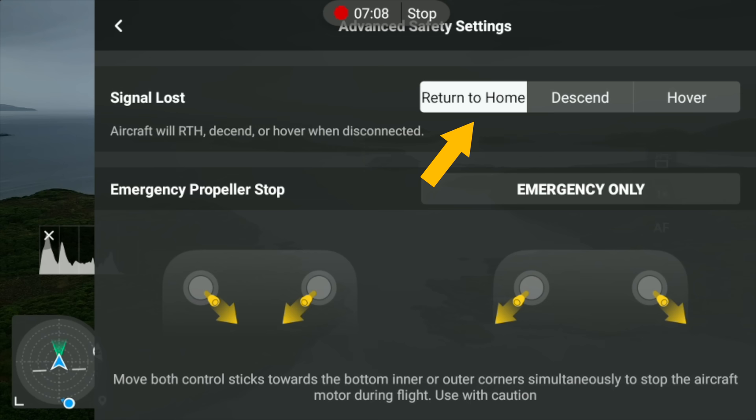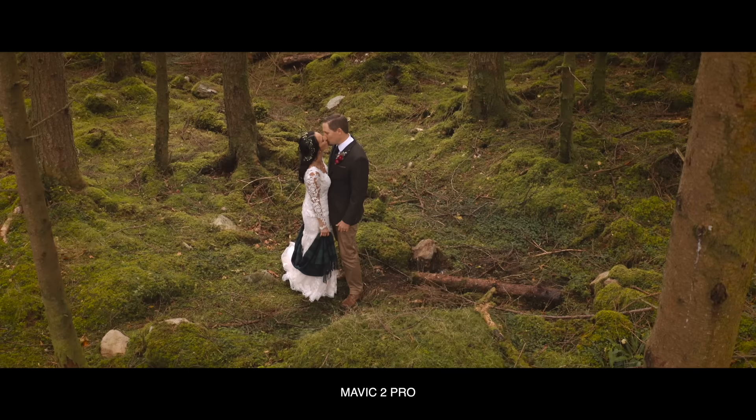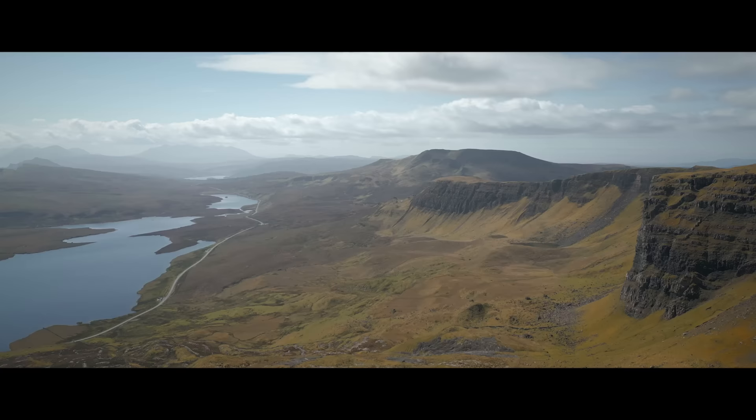In the advanced safety settings we have three choices for how the drone should react in the event of a signal failure: return to home, which you've just witnessed; descend; and hover. If you're flying in a forest, hover would be a pretty good option because you don't want the drone shooting up into the trees in the event of a signal failure. My strong recommendation, however, is that you do a dummy run to find out how the drone will react.